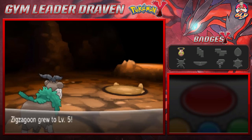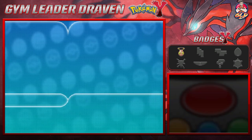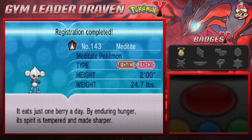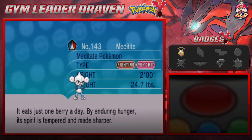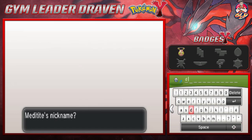Zigzagoon is growing levels — yes, you are going to be our HM slave. Here is Meditite, the Meditate Pokemon, both Fighting and Psychic type. It eats just one berry a day — by enduring hunger, its spirit is tempered and made sharper. That's pretty awesome. Let's go ahead and name this Pokemon 'Dalsim' after Pokemon Emerald, because it kind of reminds us of Dhalsim from Street Fighter.